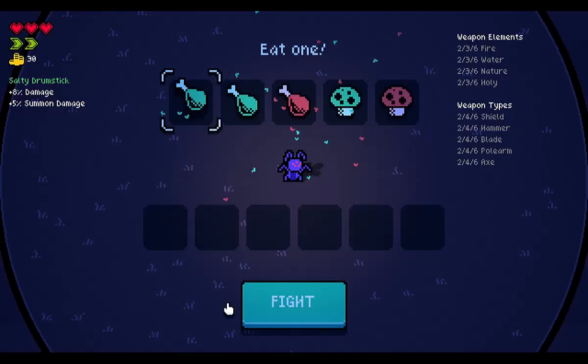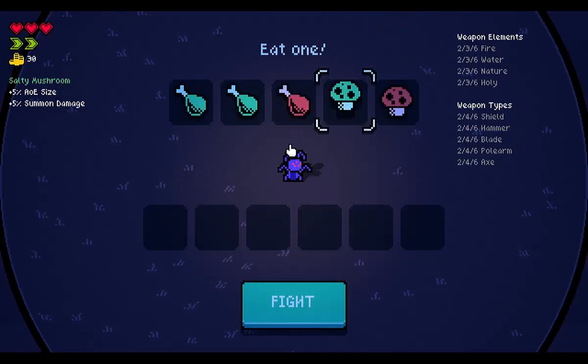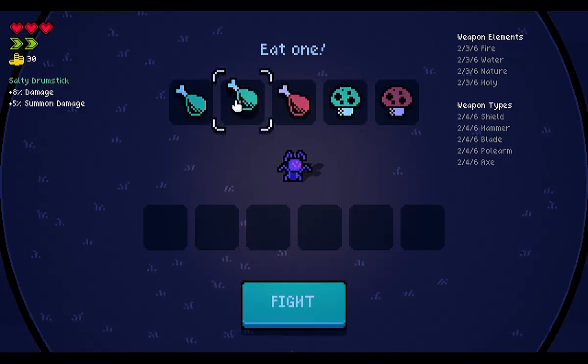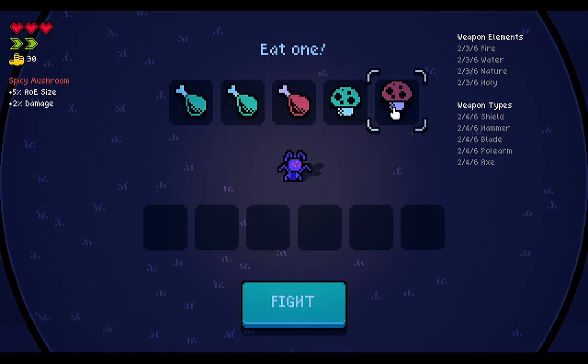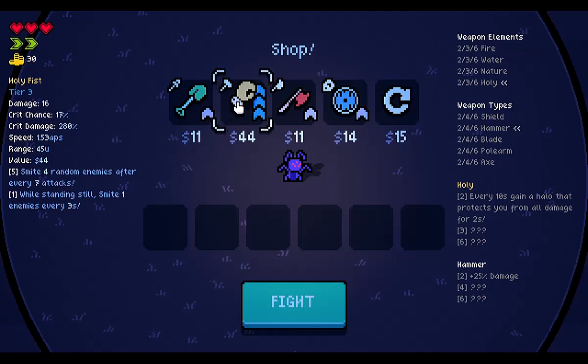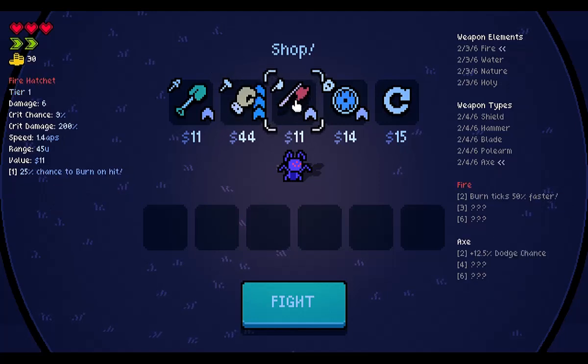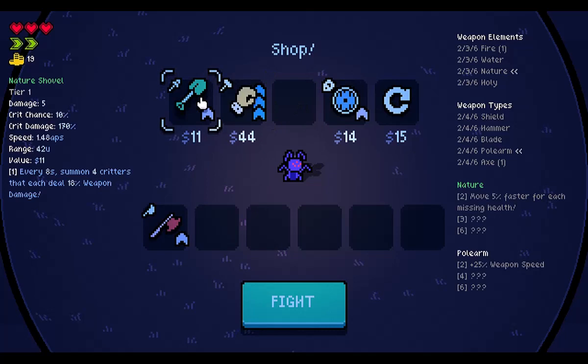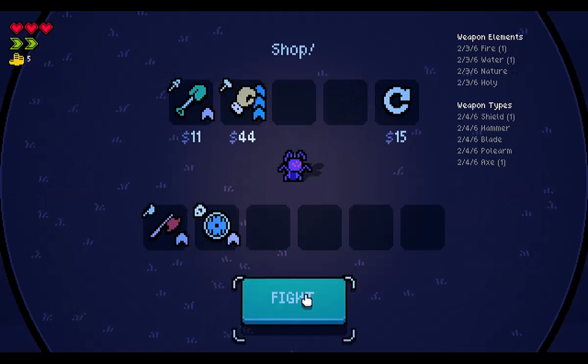Oh, look at my little creepy spider guy this time. Let's try one more go with this — getting a little better. I don't know if I need to, like, focus in one area — summons or fire. I'm just going to go with that for now. We're going to go fire hatchet. And we're going to go — just chill, slow people down. Or do I want to summon shovel again? Let's try a different direction this time — I did a lot of summons last time.